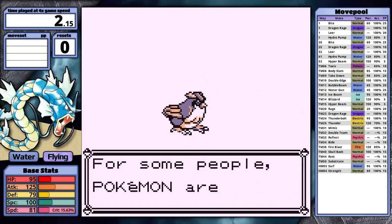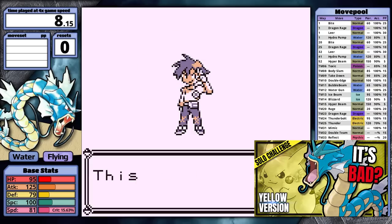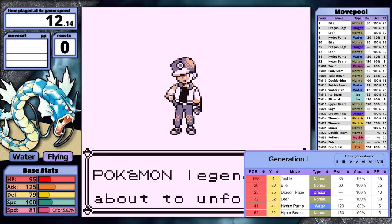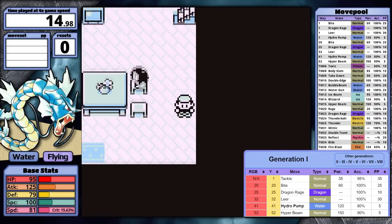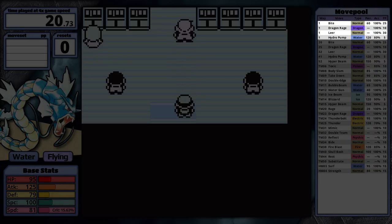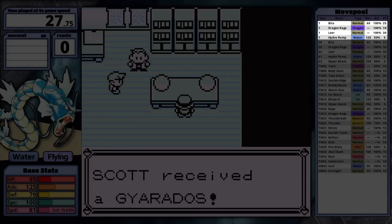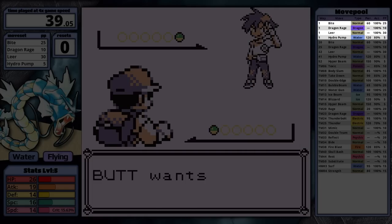Gyarados didn't perform particularly well in Pokemon Yellow, so at the end of that video I asked how it would perform in Pokemon Red or Blue. This difference in performance largely comes from its move pool, its starting move pool specifically. It was massively nerfed in Yellow, but in Red it starts with Bite, a 60 power normal type move with a 30% chance to flinch, Dragon Rage, the only Gen 1 dragon move that always does 40 damage, Leer, and Hydro Pump, the strongest water type move in the game.